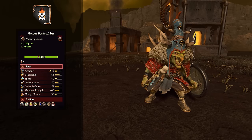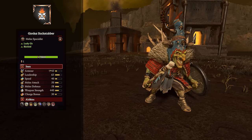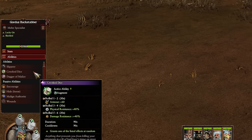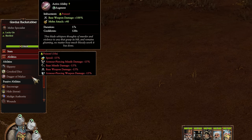Now to our heroes, starting with legendary hero Gorda's Backstabber. He's got solid stats, a shield, decent melee defense, and nice weapon strength — though not armor piercing. He can go on a giant wolf for speed and charge bonus. His defensive abilities include Slippery for melee defense and the new Crooked Dice ability, which randomly rolls one of three effects: 60 armor, 40 physical resistance, or 40 damage resistance for 90 seconds. He also has Dagger of Malice, increasing base damage by 100, melee attack by 40, and adding poison — good for bursting down lightly armored targets.